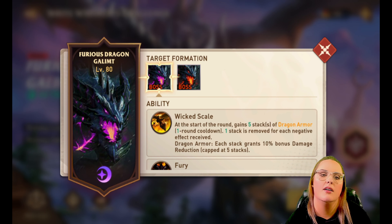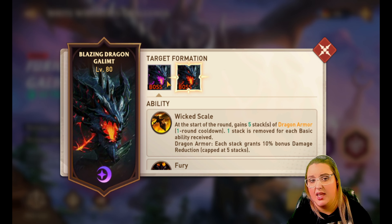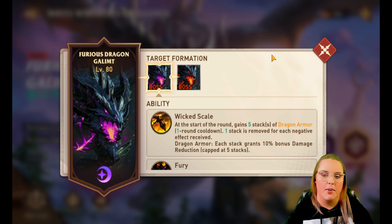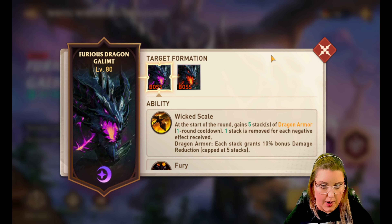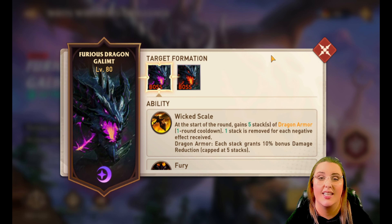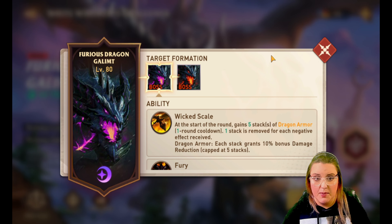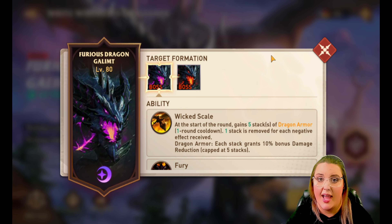Let's hop into the dungeon. The first boss is called the Furious Dragon and the second one is the Blazing Dragon. The big thing here is that both of these dragons are able to get Dragon Armor. Dragon Armor gives the dragon a 10% bonus on damage reduction that can stack up to five times, which means they can grant themselves 50% bonus damage reduction - and that's huge. If they reach that point, you're going to notice you're not really doing very much damage overall.